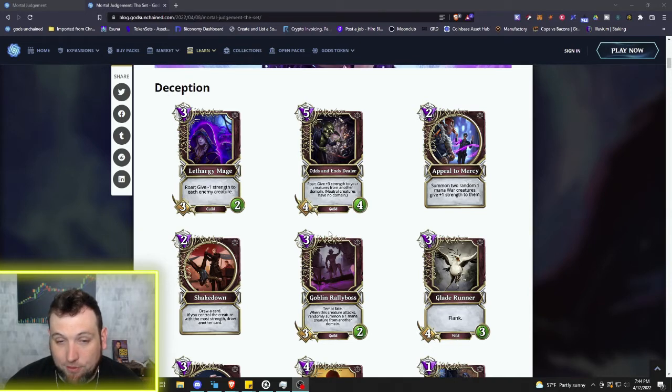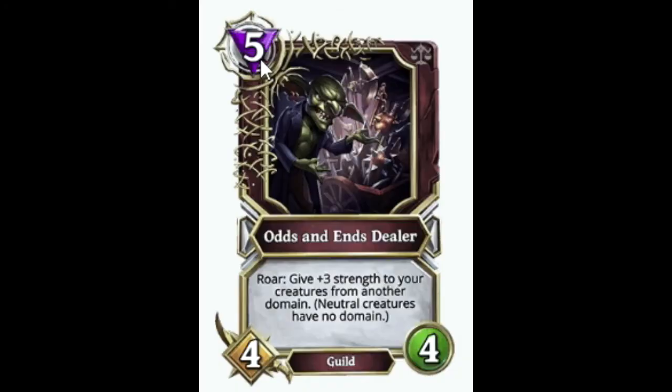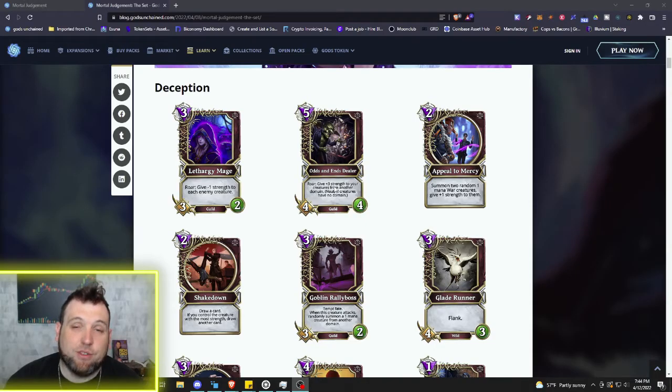Guild creatures are getting a lot of support already — a lot of support from Divine Order — and now getting a whole plethora of guild cards. The next one is also a guild creature: five mana 4/4 Odds and Ends Dealer. Roar: give plus three strength to your creatures from another domain. Neutral creatures have no domain, so that's going to buff creatures you draw from all your different card draw abilities in Deception where you may be drawing cards from other domains.